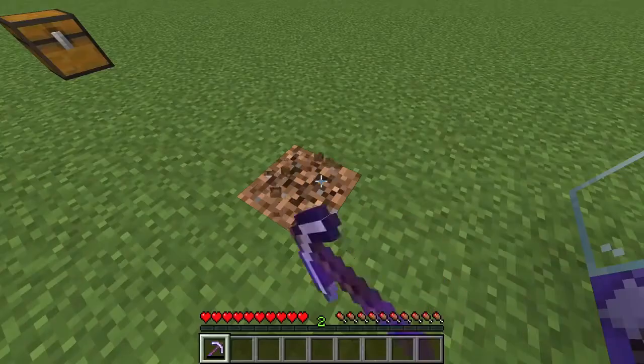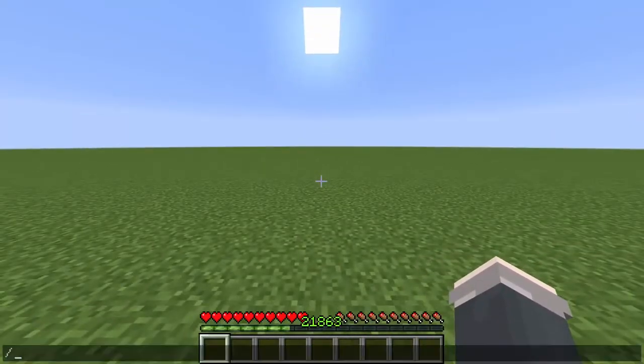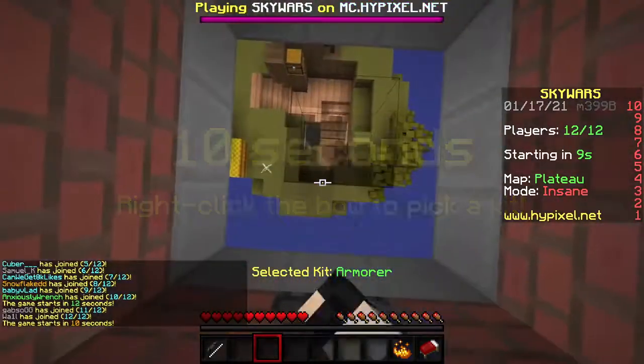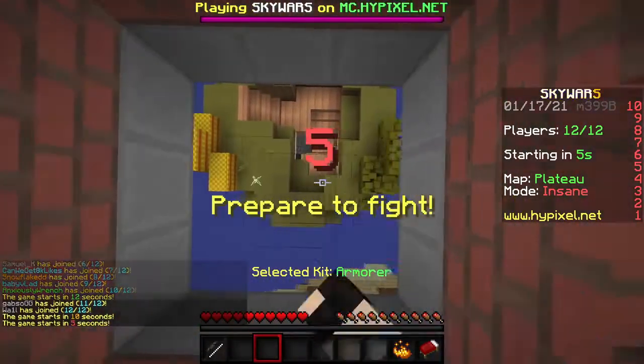Also, if your XP gets higher than 2.147 billion — or 21,863 levels — when you die, it shows that you had a final negative score. That's pretty cool, but how can you get this much XP in the first place?